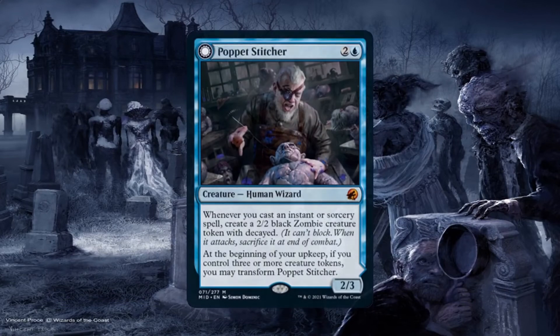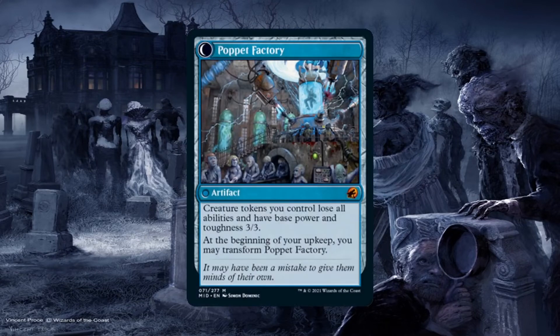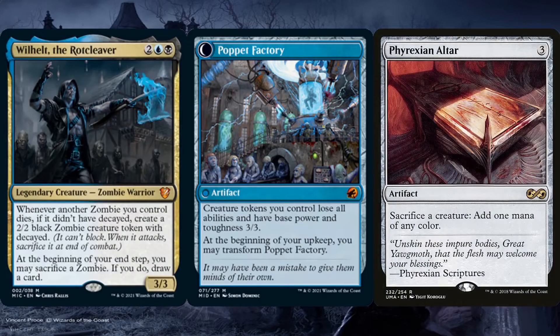Same with Stitcher's Supplier. While we can create a 2/2 zombie token with Decayed whenever we cast an instant or sorcery spell, that's not the main reason for running it. At the beginning of our upkeep, if we control three or more creature tokens — which is pretty much child's play with this deck — it transforms into Stitcher's Factory. Since it removes all abilities from creature tokens we control, any zombies we have with Decayed will lose Decayed. Why is that so amazing? Because Willhelm only triggers if the zombie that died did not have Decayed. So with any free sacrifice outlet like Phyrexian Altar, we can sacrifice a zombie token that won't have Decayed to the altar — that'll trigger Willhelm, creating a 2/2 zombie token with Decayed that's going to lose Decayed because of the Factory. We can then continue sacrificing tokens this way to get infinite mana. With either Plague Belcher or Vengeful Dead on the battlefield, we end the game.